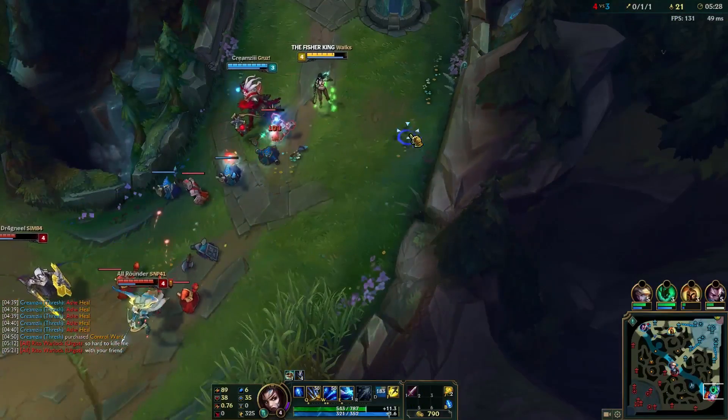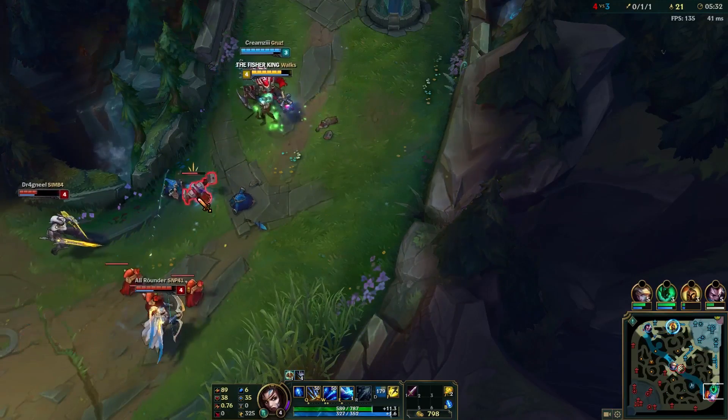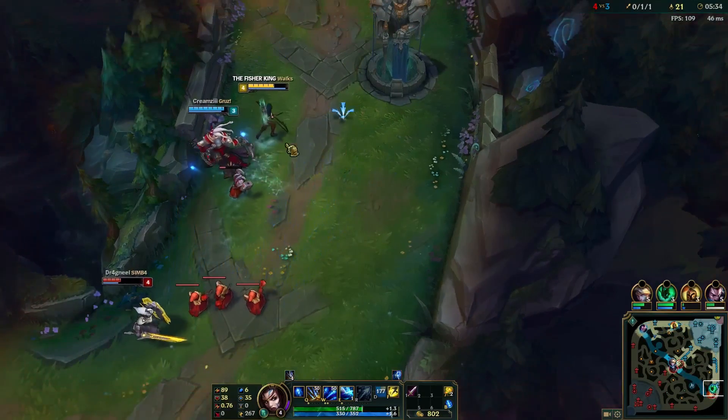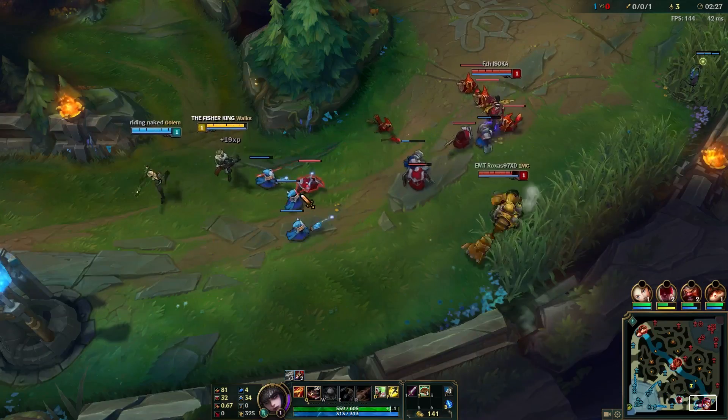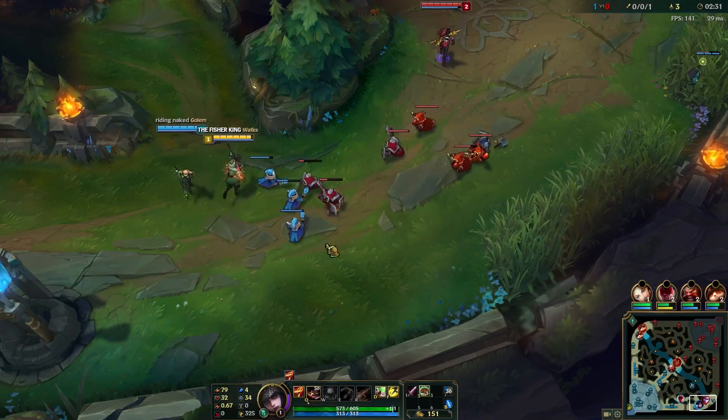Moving into the bottom lane of Summoner's Rift, you can usually find two champions. Bot lane is occupied by an Attack Damage Carry, or ADC, and a support. These two characters work together, with the ADC looking to deal as much damage as possible and the support trying to keep them alive.